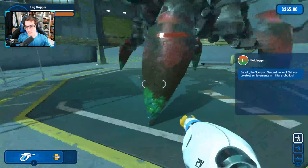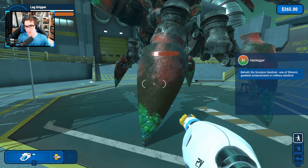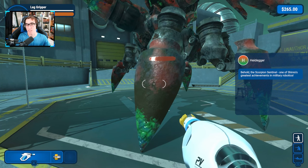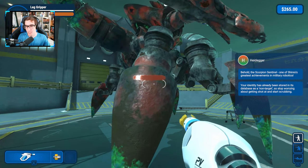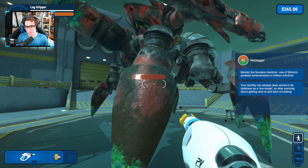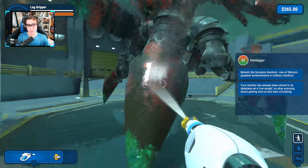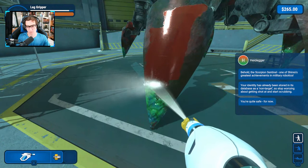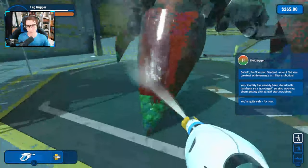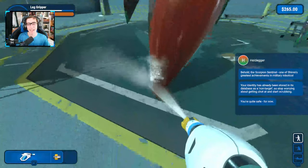Behold the Scorpion Sentinel, one of Shinra's greatest achievements in military robotics. Your identity has already been stored in its database as a non-target, so stop worrying about getting shot at and start scrubbing. Fair enough. You're quite safe... for now. What do you mean, for now?